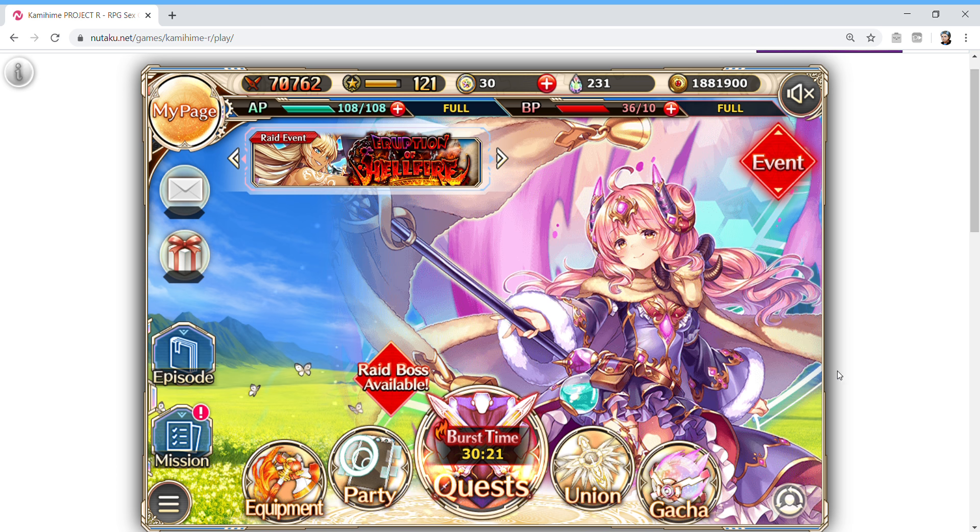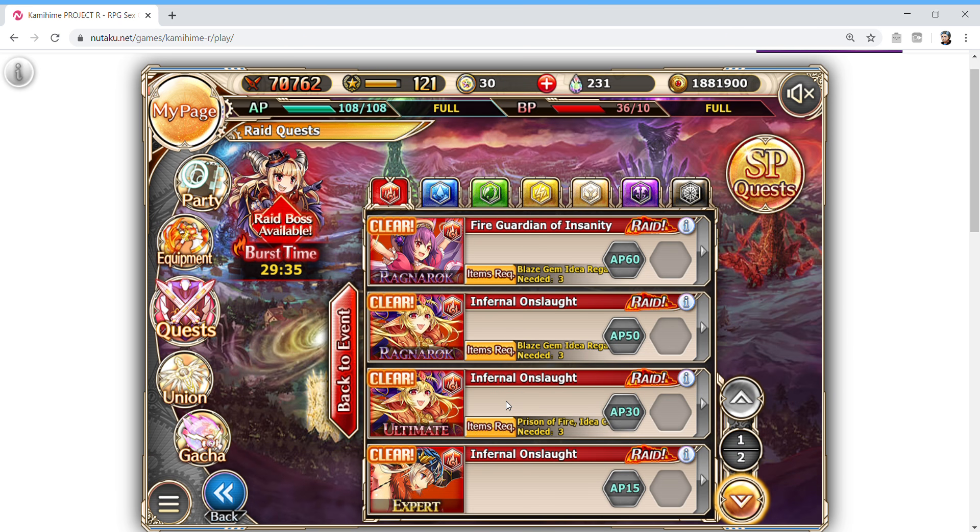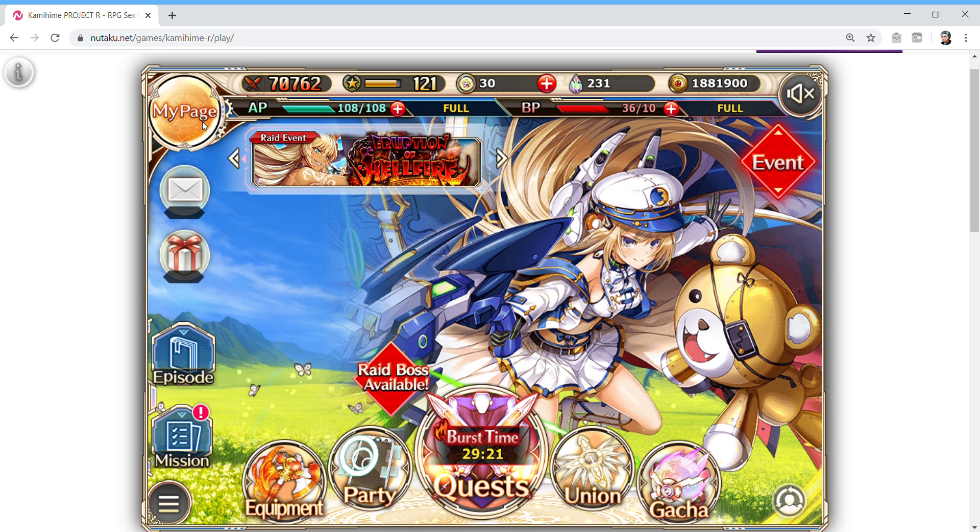Starting off — as you can see on screen, there's a countdown timer that says Burst Time. Everybody should know how to use that to your advantage, because whenever you enter a raid — it doesn't matter if it's an event raid, union raid, or anything like that — as long as it's a raid boss, you start with all your burst gauges filled 100%. You can use that immediately to let off a full burst and do a lot of damage, especially as you get stronger. Combined with a strong team, I can pretty much one-shot almost all raid bosses from Ultimate down in just one turn.